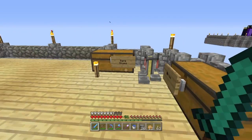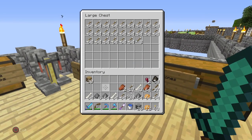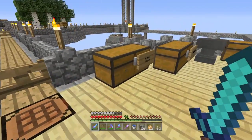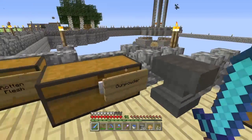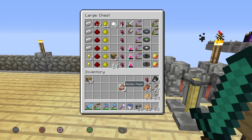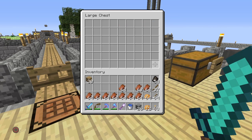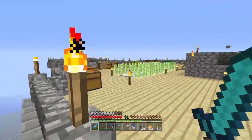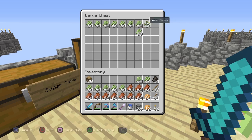For the item sorters I have in mind, we actually do need comparators, so I'll have to figure something out. I really don't know what I'll end up with, but we'll see. Also, since we have a diamond pickaxe now, we can take down the nether portal over there and have space to build something else — I think you guys will like that.